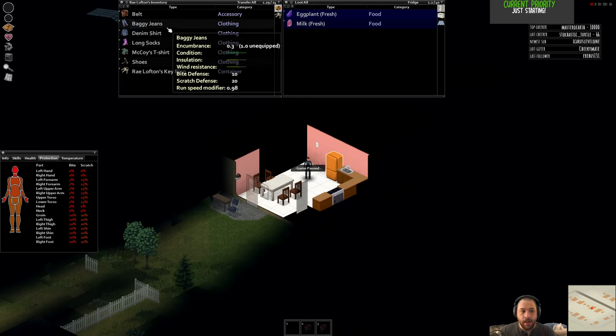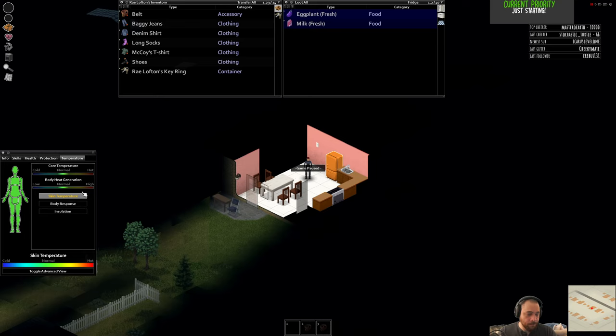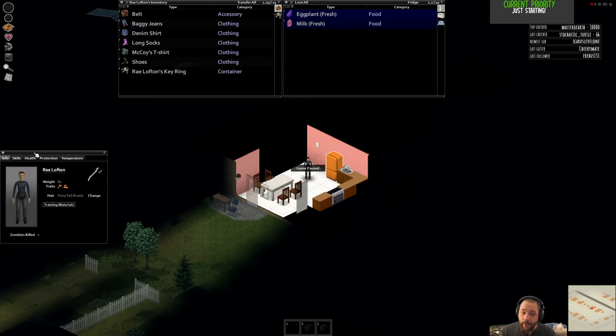Your health tab will track any injuries. Not everything in the health tab is an injury—for instance, doing pushups might give you exhaustion. Protection is shown here as the result of the protective clothing you're wearing. My jeans offer 10 bite and 20 scratch protection, so everything below the waist has 10 bite and 20 scratch protection. Temperature is not largely relevant for new players since the game starts in the middle of summer—you might get a little heat exhaustion, but that won't kill you.